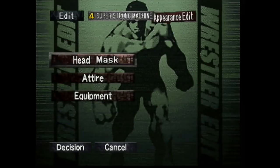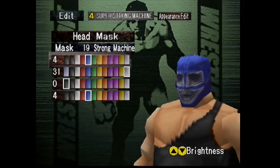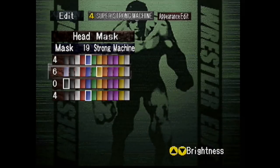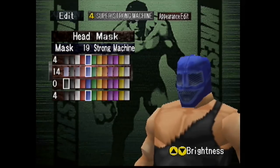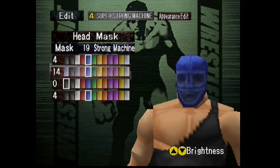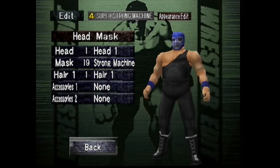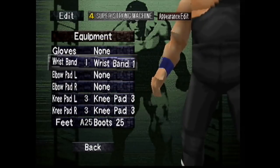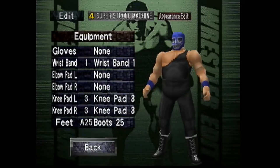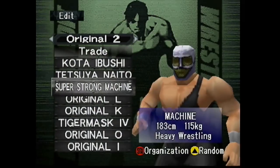And then this is a Super Strong Machine that's a little bit more current — what he wore sort of in the 2000s. This is the blue mask, and this is actually an outfit you'll see in the upcoming Fire Pro Wrestling World. Usually the outline is light blue, but I actually don't really like how that blends in here, so I just kept it silver. Blue and silver still works pretty well because he did have blue and silver designs in his mask. And then just blue wristbands. And there you go — Super Strong Machine.